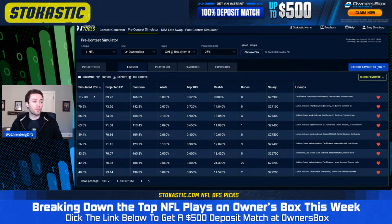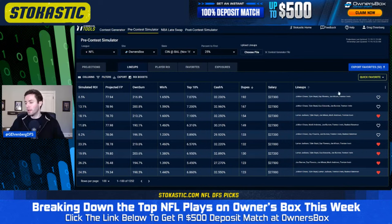This lineup has a 112.3 simulated ROI, and something else taking that into account is the lack of dupes. This lineup leaves a bunch of salary on the table, has some contrarian players, and doesn't have either quarterback — that's what makes it unique. By contrast, the most popular lineup expected on Owner's Box tonight is Jamar Chase in the multiplier spot with Tyler Boyd, Zay Flowers, Joe Mixon, and Trenton Irwin. As an individual lineup it's fine, but it doesn't project well by simulated ROI because of how often it's being duped.